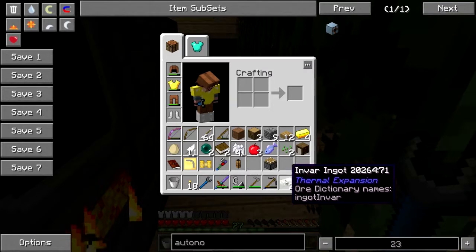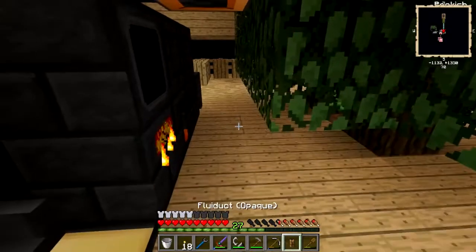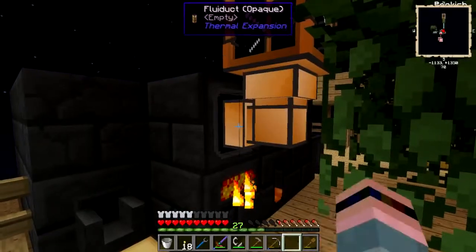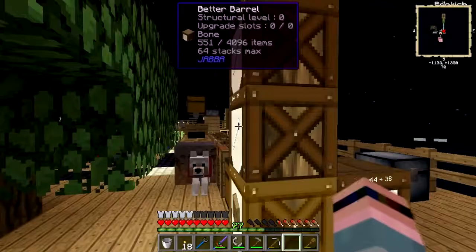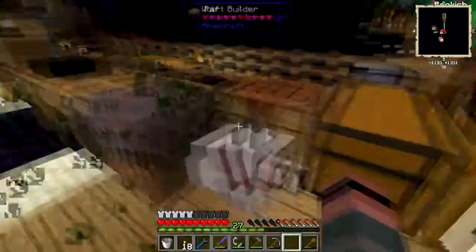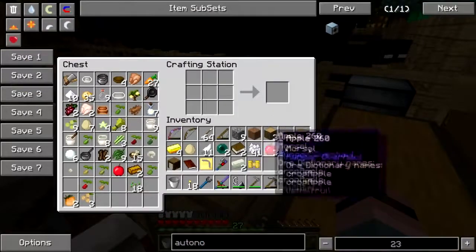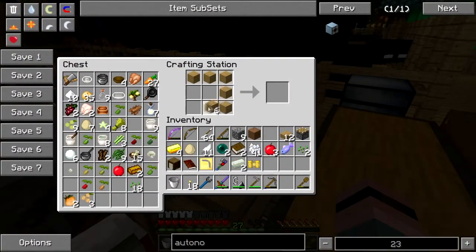Hey, folks. Welcome back. I totally forgot I put that servo in this fluiduct and I don't really need it. So I've got a servo. What do I need? I need a chest. Get this crap out of my way, I've got stuff to do. Let's just go ahead and turn that all into planks. Let's turn that into a chest.